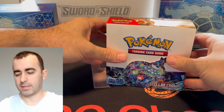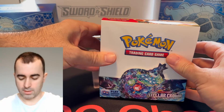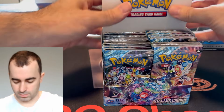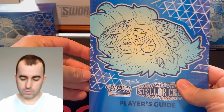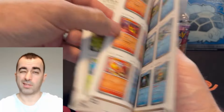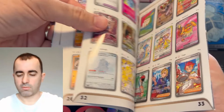Alright guys, been a while but here we go. The newest set came out just over a week ago — Stellar Crown. Lots of cool cards to get into there. We got a booster box today.